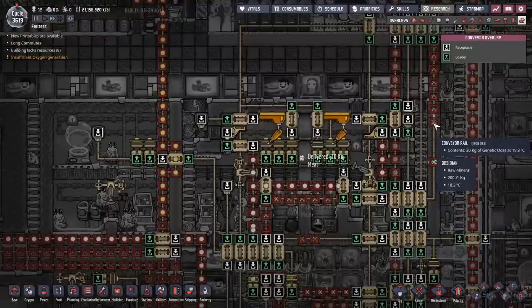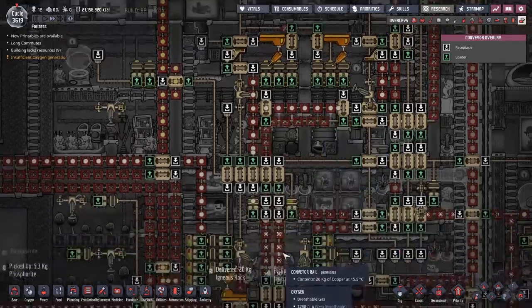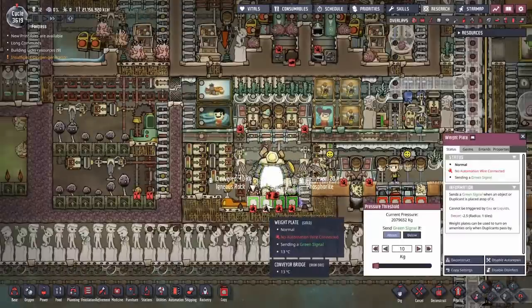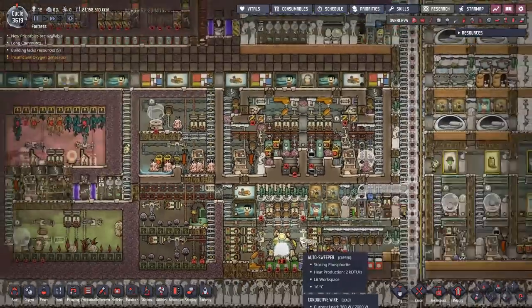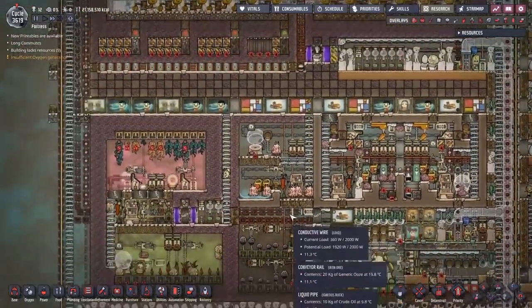Shipping rail-wise — dear lord, what is this? Genetic ooze, 19 kilos? Look at the amount of stuff ending up dropped over here. Let's have a quick look at the resource tally — somewhere in the ludicrous to absolutely ludicrous range. Not exactly sure where in the precise ludicrous range it is, but it's somewhere pretty high up there.